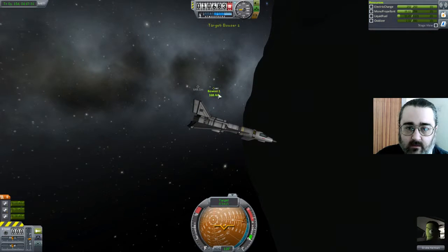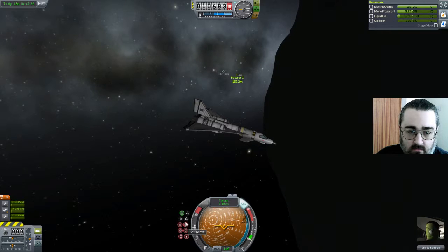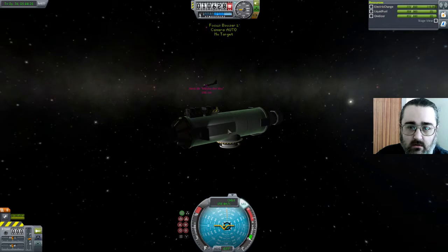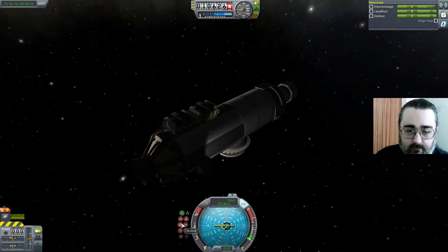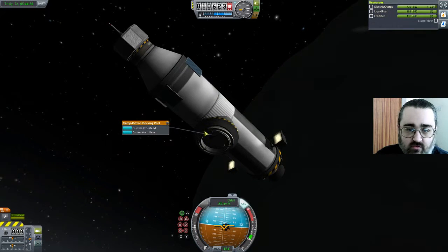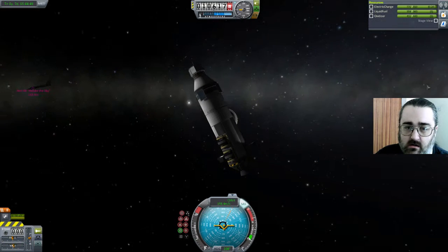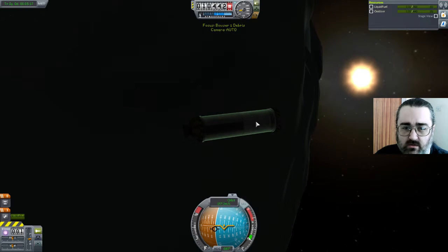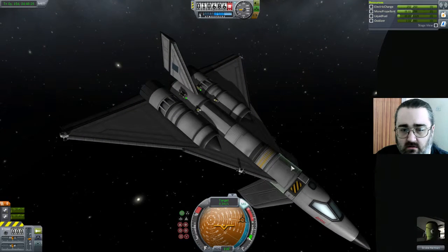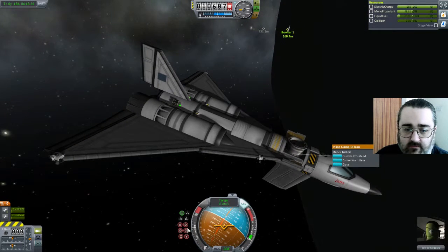Bowser 1. Let's go... Okay, so let's switch to Bowser 1. What I'm going to do to make my life easier — I'm going to change this. Where are we docking? Control from here. I'm going to put this to Radial Out. I'm going to swap back. You're a liquid fuel tank with nothing in it. What am I docking with? Inline Clampatrons. We'll open that and control from here. And this is going to be Radial In.